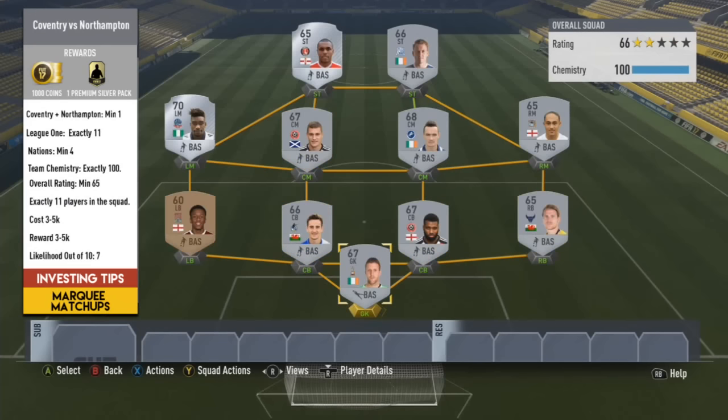Coventry versus Northampton I would say is a very likely route. Coventry had to play their games a couple of years ago at Sixfields, which is Northampton's ground, due to the issues with Coventry at the time. It caused a lot of commotion between both teams and as a result this has quite a good chance of being thrown in as one of the sneaky routes. A lot of people won't necessarily think this route will be featured, which is why I'm mentioning it. You'd probably only need one player from either team, even from League One. 65 overall rating if they did this, cost would be 3 to 5k, and maybe a premium silver pack or a silver players pack would be your reward. I'm going to say about 6 to 8 out of 10 for likelihood.